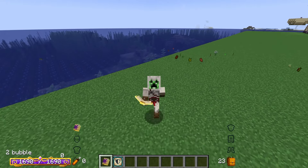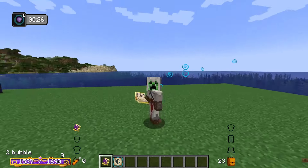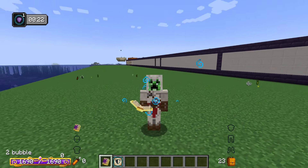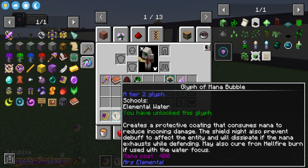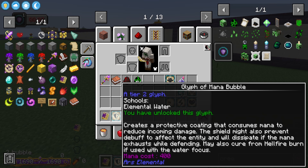Next up we have more of a defensive spell called mana bubble. When you activate this it gives you a mana bubble, which causes you to take less damage from enemies and deflect some mana attacks in multiplayer. It also cures hellfire burn if you have a water focus equipped.